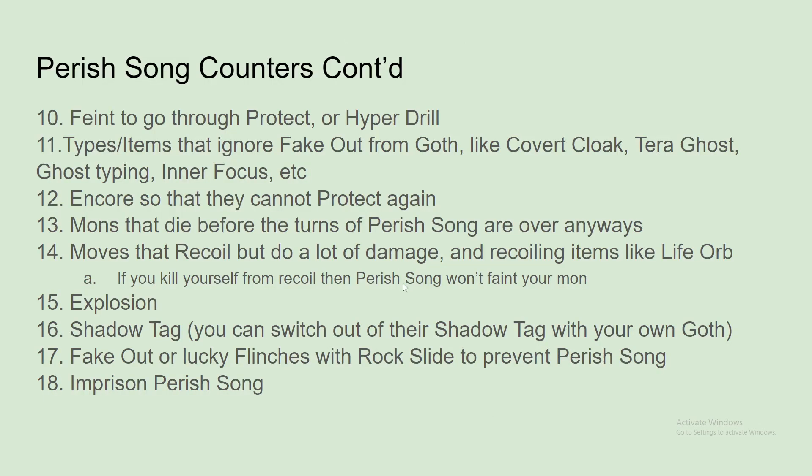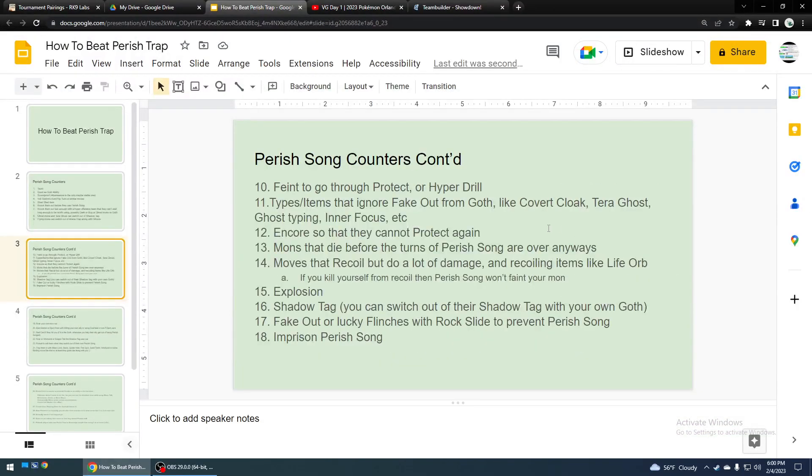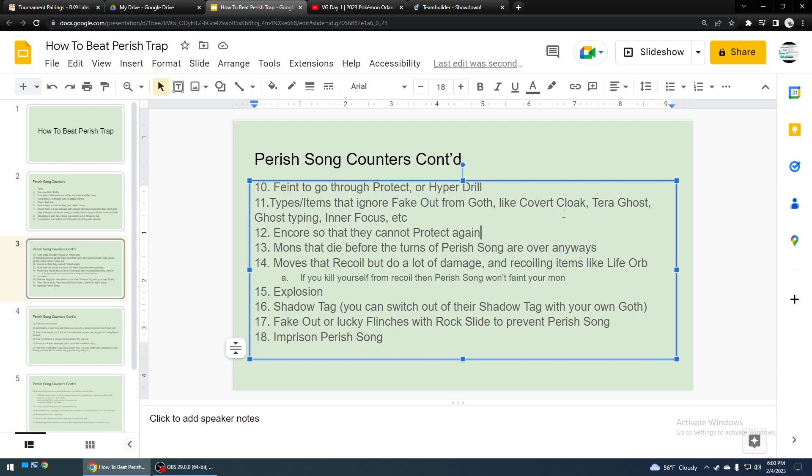Encore, so that they cannot Protect again. You could Encore their Fake Out, but they could just Protect right after the Fake Out though, so Encore is probably not that great of a counter. Unless you think they're going to, for example, use Psychic — maybe with a slow Pokemon using Encore mid-turn right after they use their move. I'm just going to put 'Maybe' because, like I was saying, that doesn't necessarily counter because they might just keep protecting.